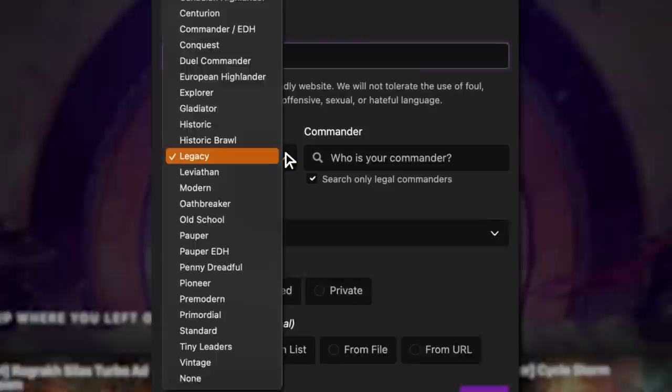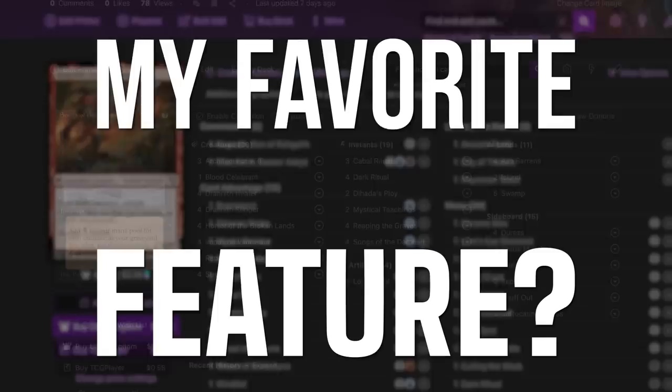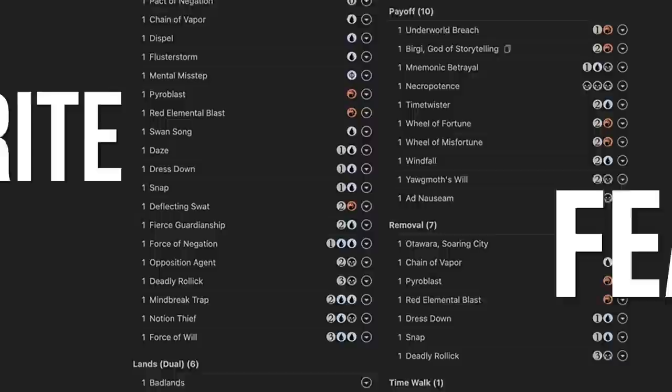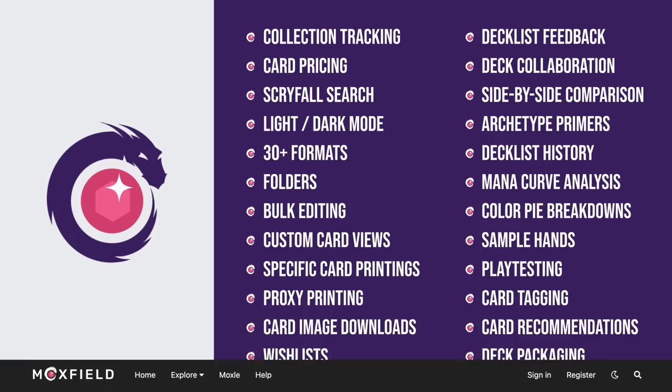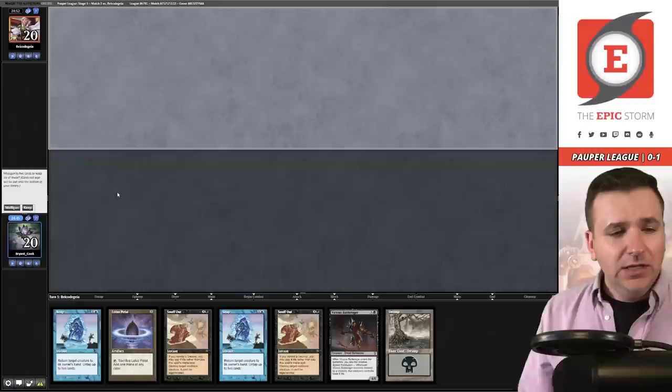Moxfield.com is the easiest way to build a Magic deck online. They support over 30 formats including Legacy and many other eternal formats. There are so many options to view decks — text view, individual cards, mana value, and even card price. There's also light mode and dark mode. My personal favorite feature is card tags, so you can sort cards by function. Moxfield also supports collection tracking, Scryfall search, deckless feedback, and so much more. Follow me on Moxfield.com to stay updated on all of my decks.